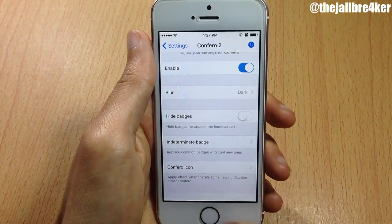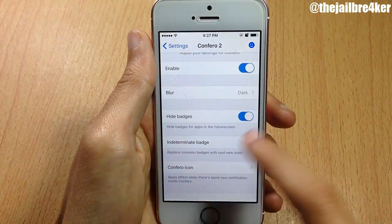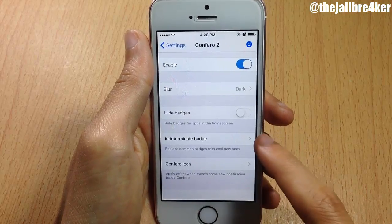I'm going to select dark, so if I tap on the Conferro icon you can see a dark mode. You also have the option to hide the badges completely from the home screen — you need to respring in order for the change to take effect.